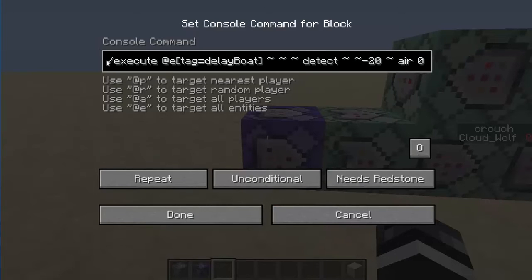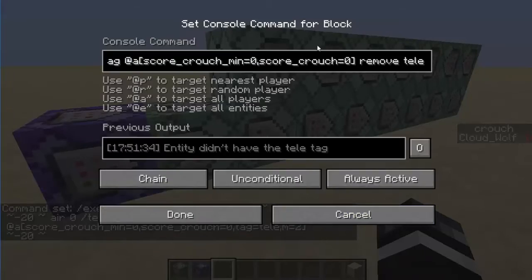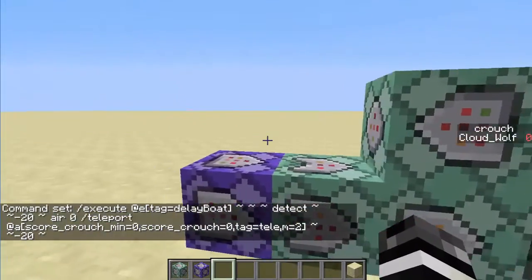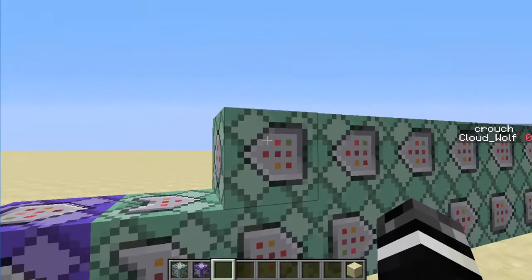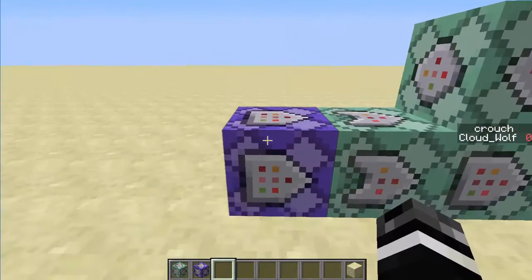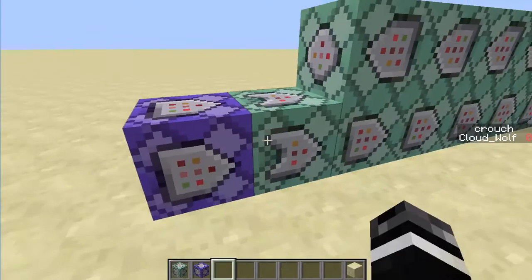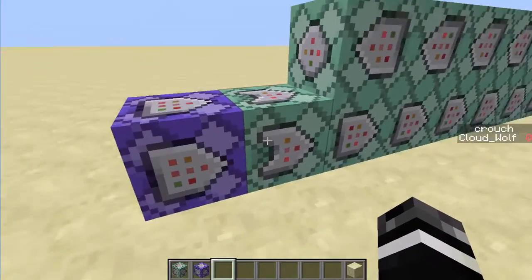The last two commands are the actual teleportation. So it's executing at the area effect cloud that has a tag of delay boat, and it's executing at it and detecting if negative 20 blocks below it is air. That way it'll know if the player should go there. Then it's teleporting the player with crouch of zero, tag of Tele, mode equals two, negative 20. It needs to check that the player has the tag still before it removes the tag, that they have it and a score of zero, and also that their mode is equal to two — that way it just doesn't screw things up and teleport them down 20 blocks. This last command is just the sound effect that plays if this command block is true and active.